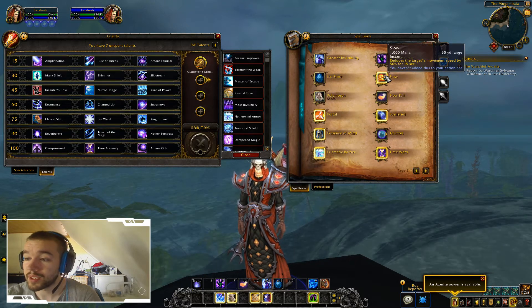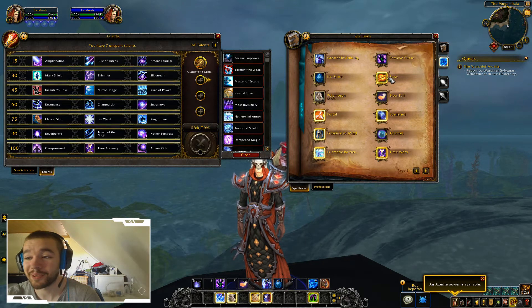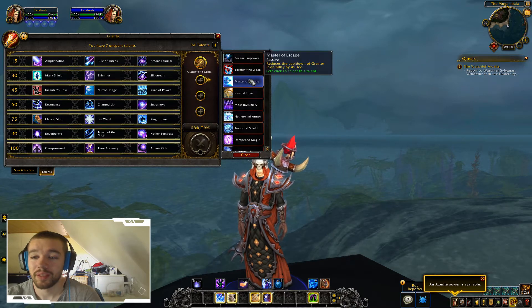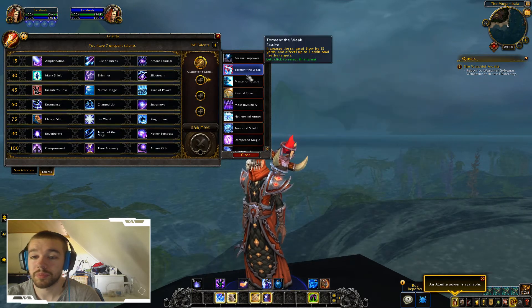So Slow normally has 35 yard range, and with this talent it gets 50 yard range. You can slow people from 50 yards away and it slows three people at one time — that's a lot. The next talent reduces the cooldown of Greater Invisibility by 45 seconds, so it gets down to about 1 minute 15 seconds.